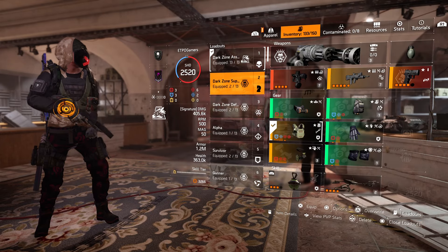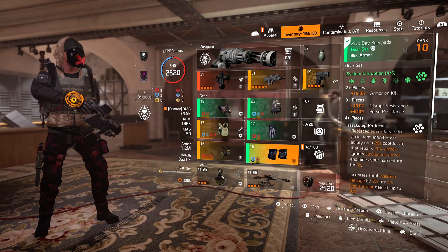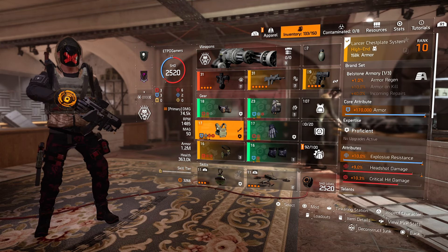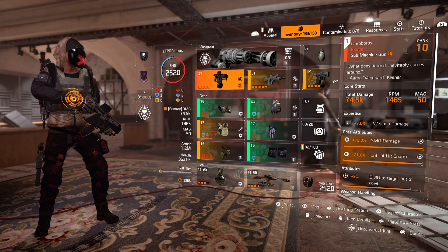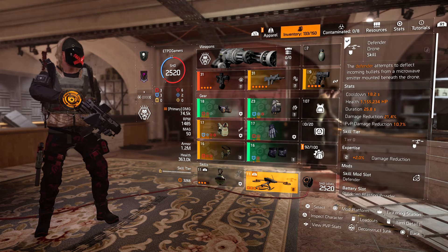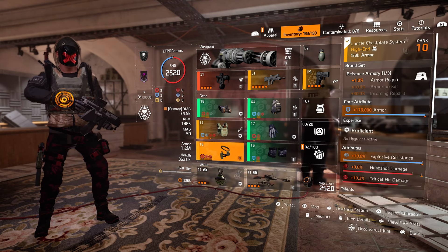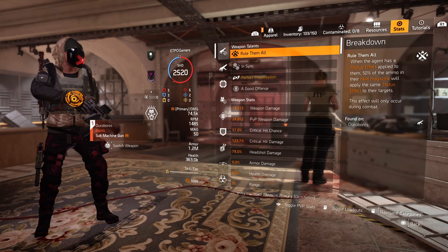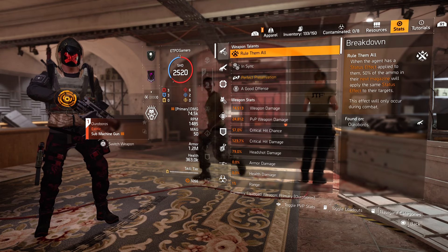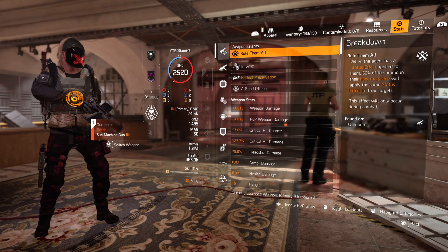Now for one of my PvP builds — I use BAM right here, System Corruption four-piece, amplified damage, with the FAMAS. I use the defender drone — I should switch that to the armor drone — and my restore hive. Amplified damage is on there. Take a look at my crit hit stats: this is not the perfect critical hit chance or critical hit damage, but it's normal.